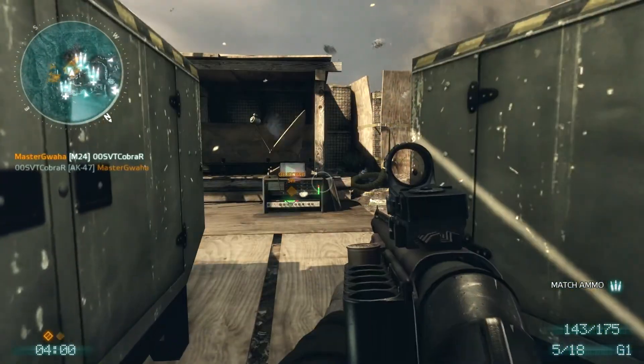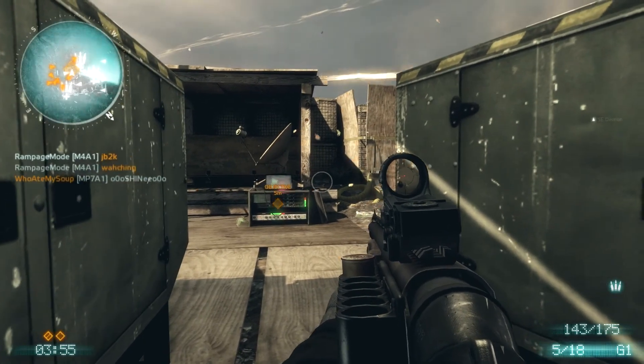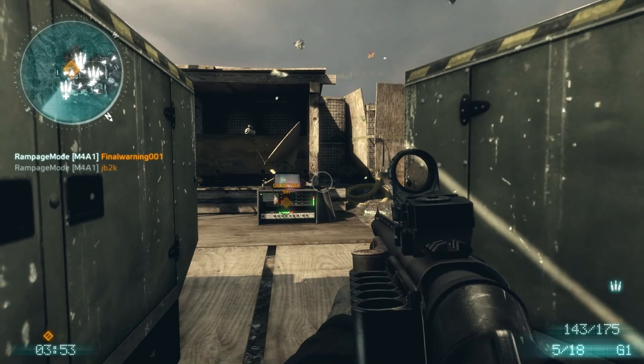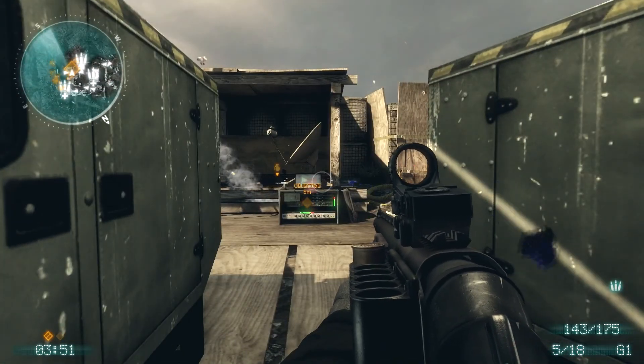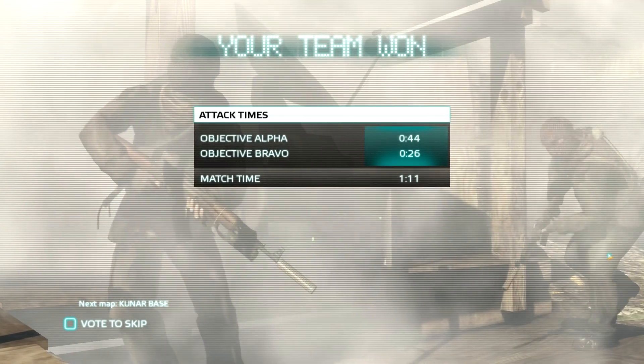I found on this map this space is very effective. If you're a defender, you can camp here and take out any attacker trying to arm, and if you're an attacker, you can camp here and take out any defender trying to disarm. So it's a great spot to hang out in when you're guarding that objective.